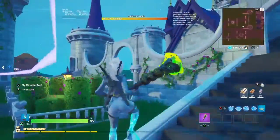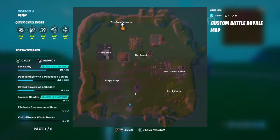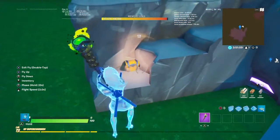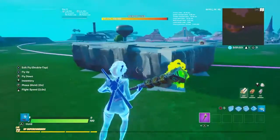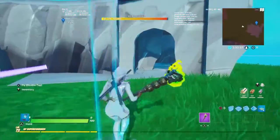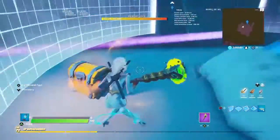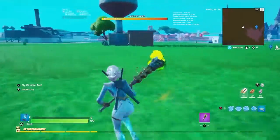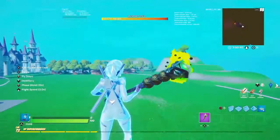Over here is just a random spot — it should be like ice themed. There's a chest right there, there's a chest right there. And if you come around over here and go inside this little hole right here, you can actually see the ice spawner, and there's a chest right there.